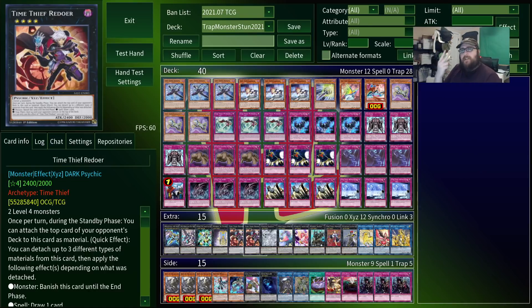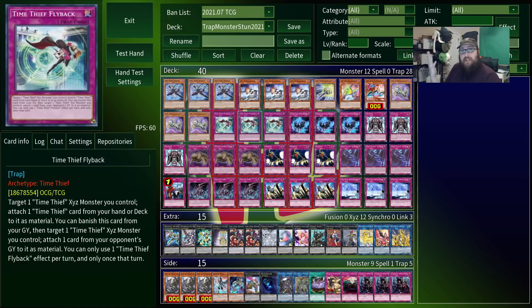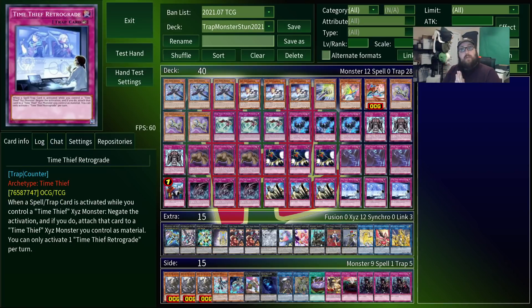Speaking of those Time Thief traps, we played two of them, and they are both pretty sweet. Flyback essentially does the same thing that Perpetua does — it grabs a Time Thief trap from the deck and attaches it to an Xyz, most likely Redoer. While it's in the graveyard, though, it has a second effect which can be surprisingly strong. It can banish itself to attach another card to Redoer, this time from your opponent's graveyard. Not only is this great for getting spells and traps on Redoer from your opponent's stock, but since this is a quick effect, you can essentially use it like D.D. Crow, plucking stuff out of the grave before your opponent can use it. Their other trap card is a Counter Trap which simply reads: while you control a Time Thief Xyz, negate any spell trap, and if you do, attach it to Redoer as material. This is just another bit of disruption, something to stop spell trap removal and things like Dark Ruler No More. But the best thing is both of these traps are searchable.